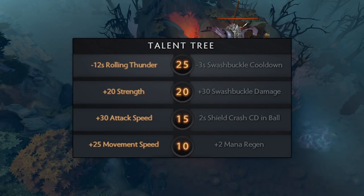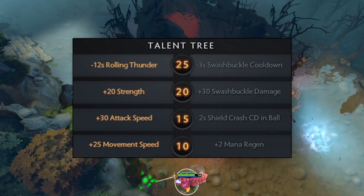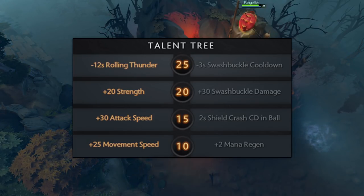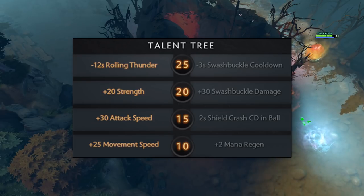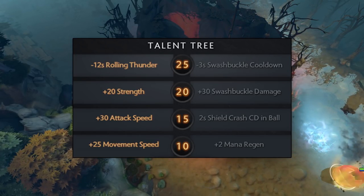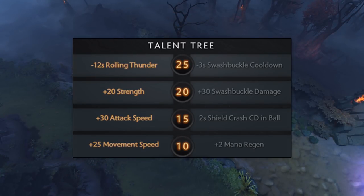The following are Pangolier's talents. At level 10 there's a choice between plus 25 move speed and 2 mana regen. At level 15 it's plus 30 attack speed or 2 second Shield Crash cooldown while in ball form. At level 20 it's plus 20 strength or plus 30 Swashbuckle damage. And at level 25 it's a choice between a minus 12 second Rolling Thunder cooldown or minus 3 second Swashbuckle cooldown.